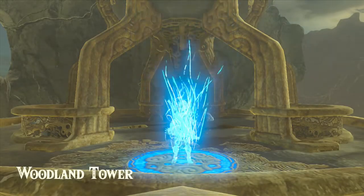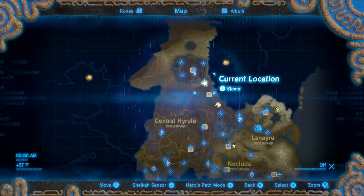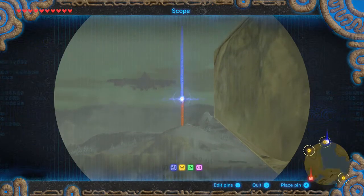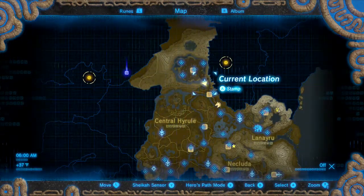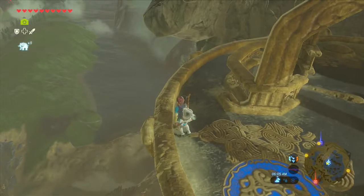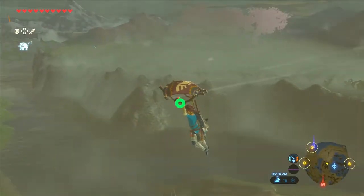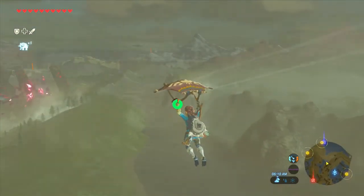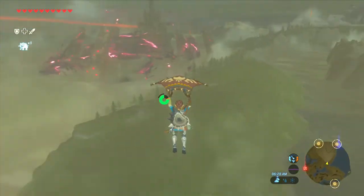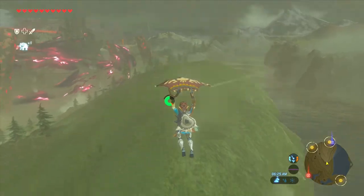Our main destination is over to the west — quite a distance. I see a tower way out over there, which actually wouldn't be a bad place to go to first. Let's go ahead and head out that way. I can actually see the shrine that was activated from the Korok Trials. We have quite a bit of travel ahead of us — there's even another tower over there.